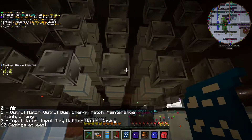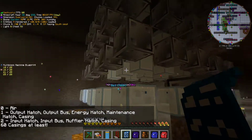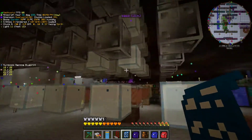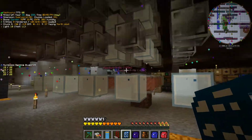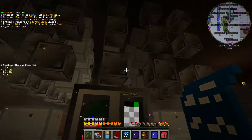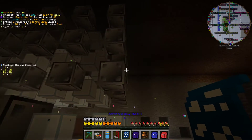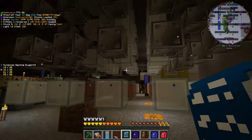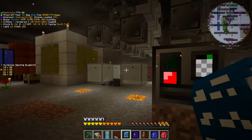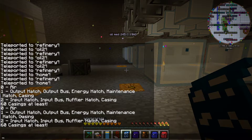Now some of these blocks you can identify — I can see casings there, I see some blocks with nothing, I see these white blocks with dots on them, I see my coil box. The casings have to be casings, they cannot be anything else, and same with the coils — these coils can be nothing but coils. But everything else has options.